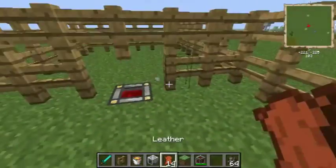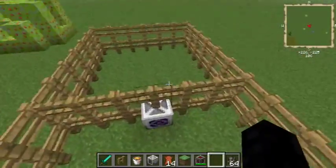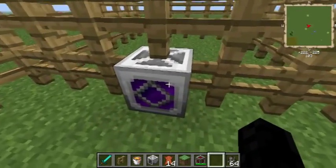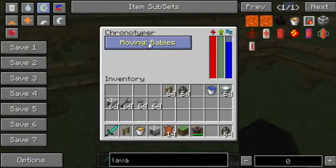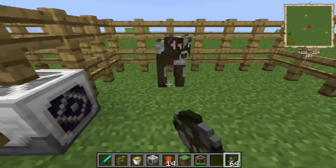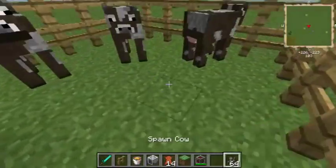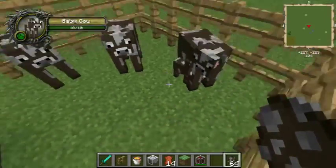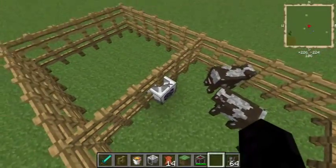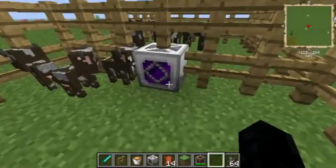If you place the machine down, this machine moves animals. It moves them from the flashing side to the side that's just a steady purple. You can configure it to either move babies or adults. So first off we're going to set it to move babies. If we have some adult cows in here, you can see it doesn't move them over. But if we get some baby cows, eventually this machine will see it. You can see first the idle timer has to go down, then the work timer, and then it moves the baby cows over.